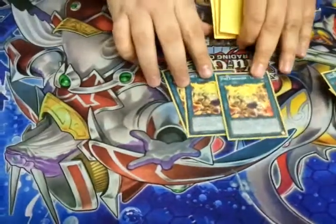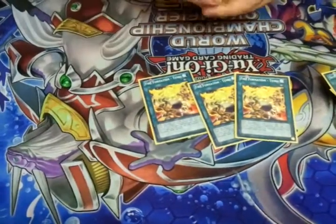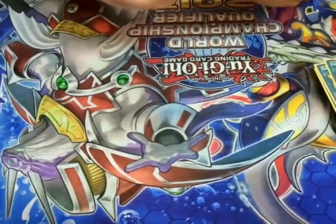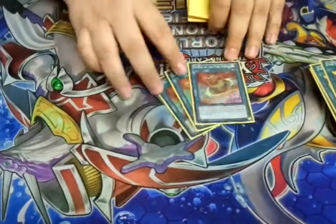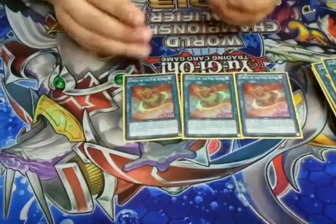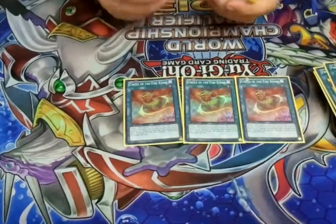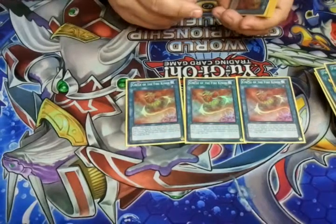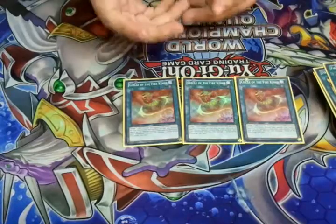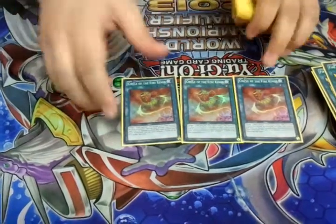Three Tenki — a card everybody should pretty much know by now. You get to search out any level four or lower Beast-Warrior or Fire monster. I have three Circle of the Fire Kings. I typically use it just to chain to something that would mess with the Garunix plays or a Bear play, and just blow it up myself, then bring back a Garunix or something else from the grave. That way I still maintain control and get my pop effects off of Barongs and such — really good to chain to anything.